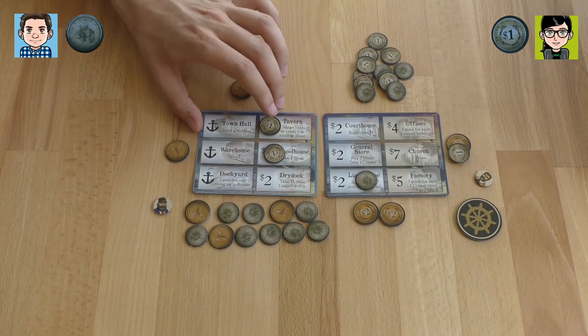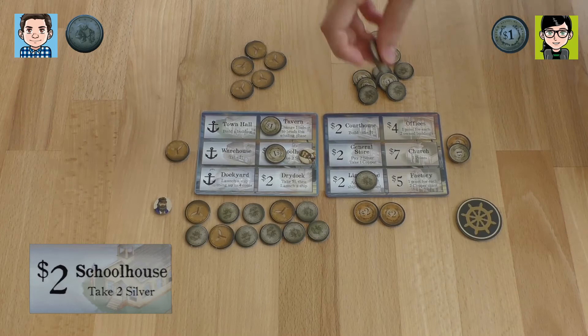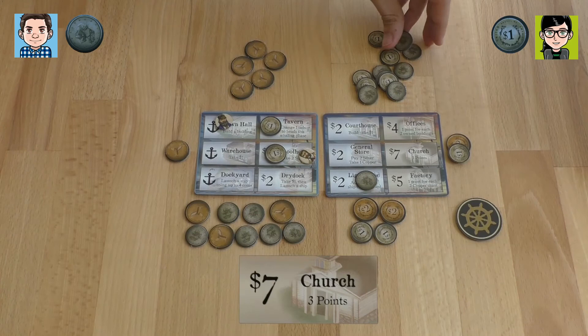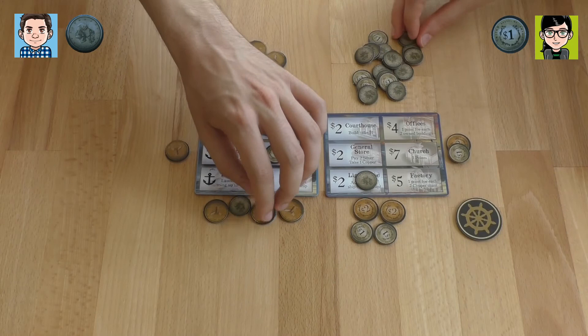I'm going building — maybe it's risky, but I pay seven coins and build the church. That makes sense. And I use one of them to mark my ownership with the church — three points right there. It's pretty nice.